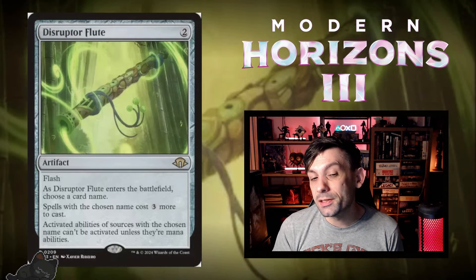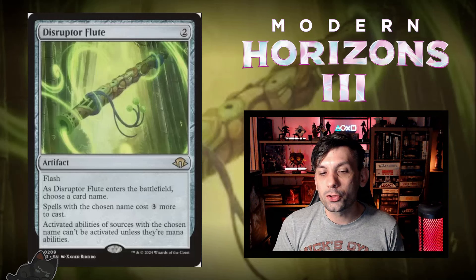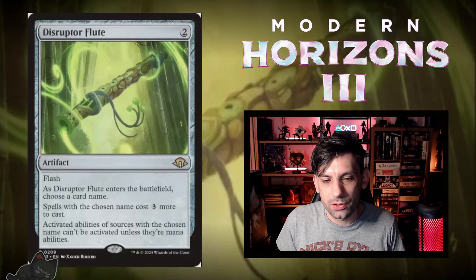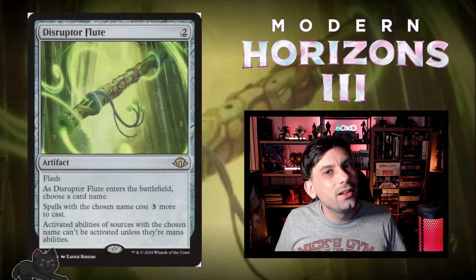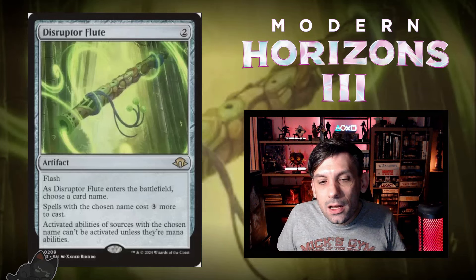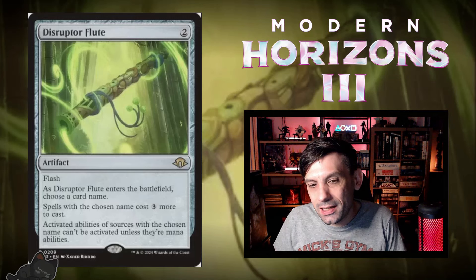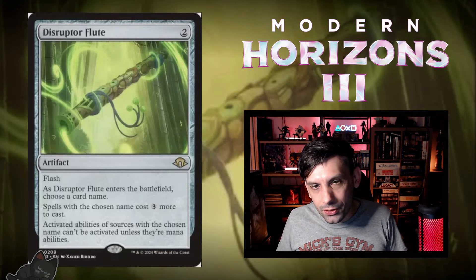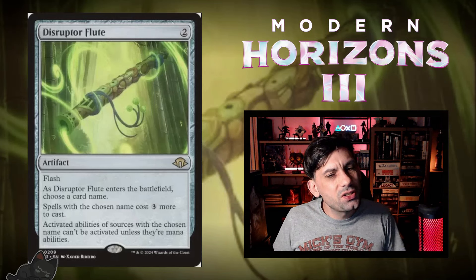Next up, we've got Disruptor Flute. Two mana for an artifact with flash. When it enters, you choose a card name. Spells with the chosen name cost three more to cast, and activated abilities of sources with that name can't be activated unless they're mana abilities. Really powerful if you know what's in your opponent's hand. You can also use it cleverly — like flashing it in response to a Wandering Emperor to immediately shut down all of its loyalty abilities. A lot of versatility: making it hard to cast things, shutting down planeswalkers. Just a really cool card.